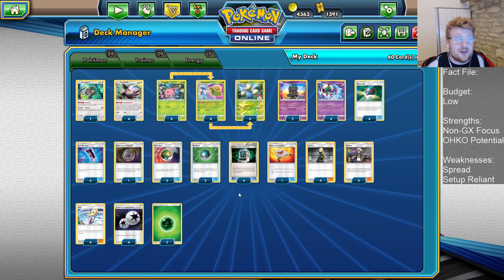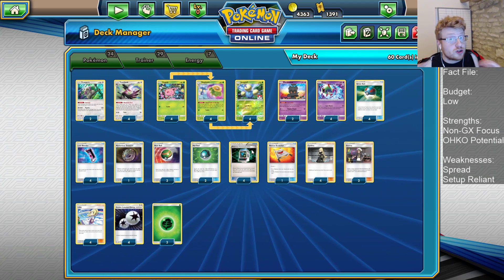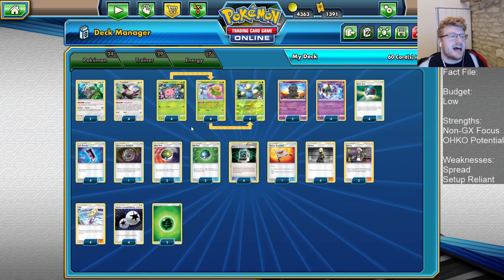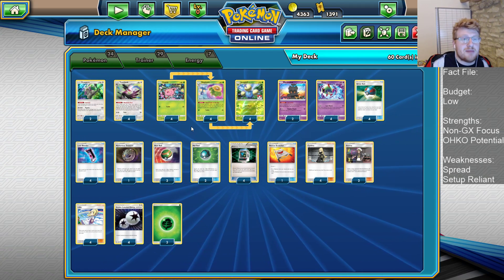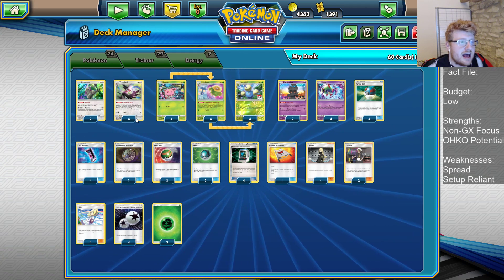So this is going to be a new age list. The Communications actually change up a few things — it means that we can cut Ultra Ball now. And we can increase our Blender count and our Pokemon count to try and make up for that fact. So let's talk about the card decisions as we go forward.